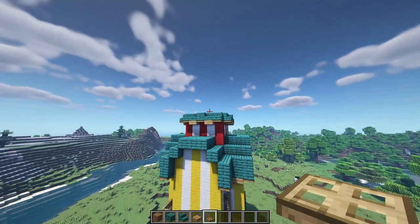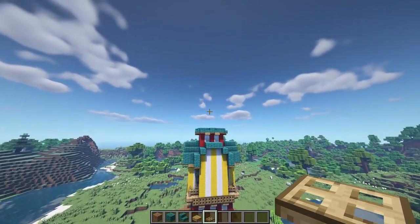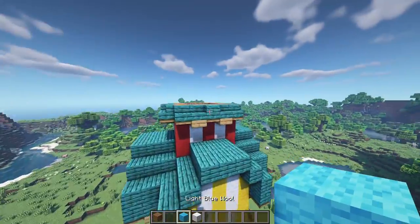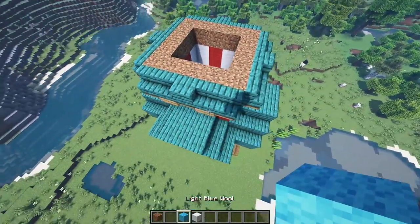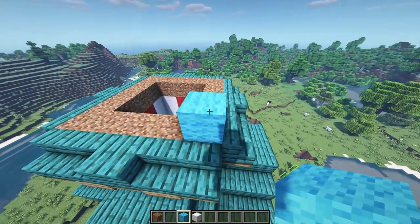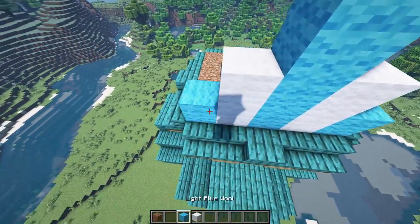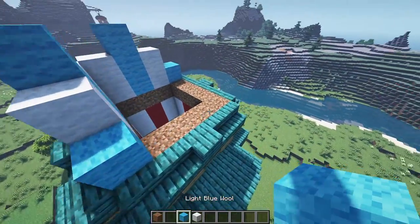This gives the roof section a little extra support and should be looking good. Now for the final roof piece, use some more wool — light blue and white alternating. Add one light blue in the corner, then two white, three light blue, two white, one blue, white, three blue, two white, and so on around the whole build.